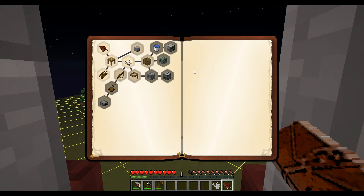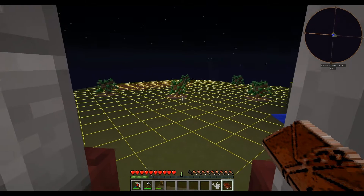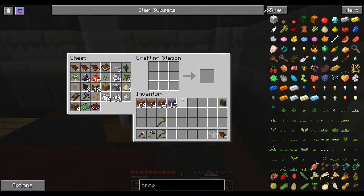Welcome back! We are now going to go into resource grind — this is the next step that we need to do. We need to make some barrels, which means we need lots of wood.